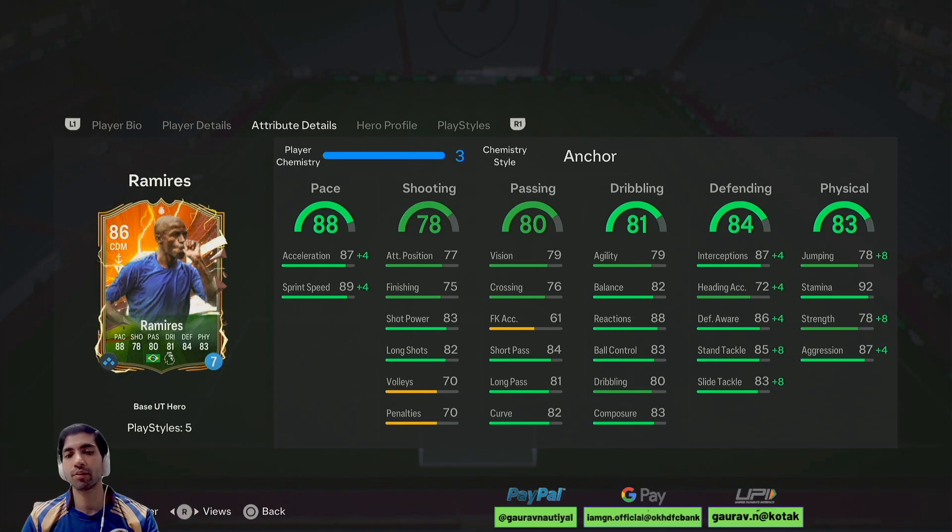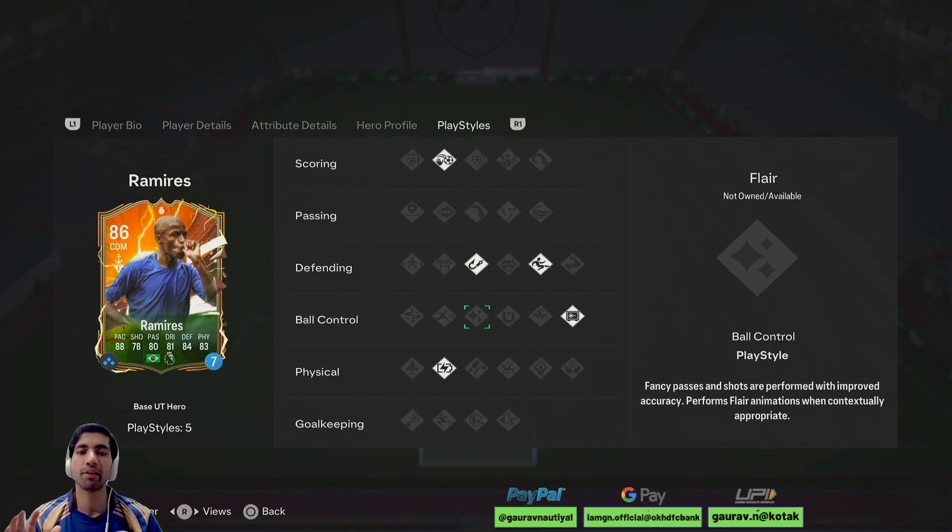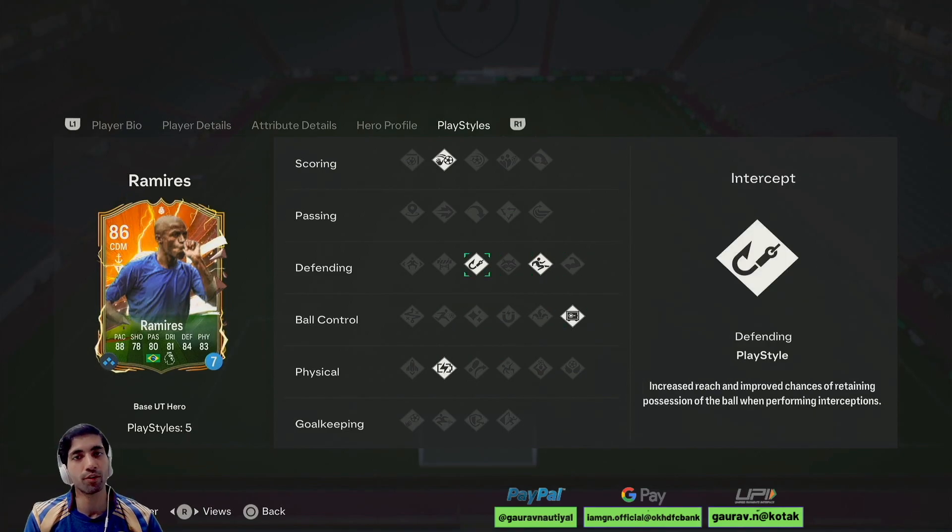Agility 79 is decent for a defensive midfielder. If we look at his defending, the defense is overpowered — 90 defensive awareness, 93 stand tackle, 91 slide tackle, and interceptions is also 91. Physicality wise his strength looks good on an anchor. He has got chip shot, intercept, slide tackle, press proven and relentless as play styles. Press proven and intercept are actually very helpful in the midfield.